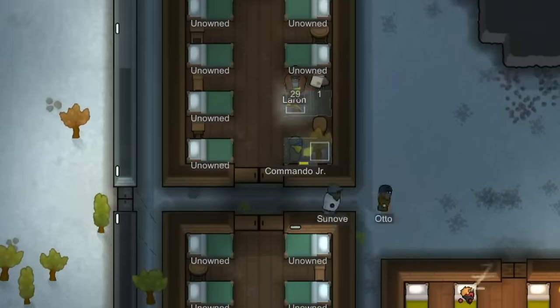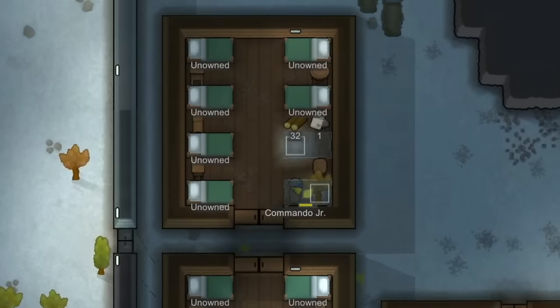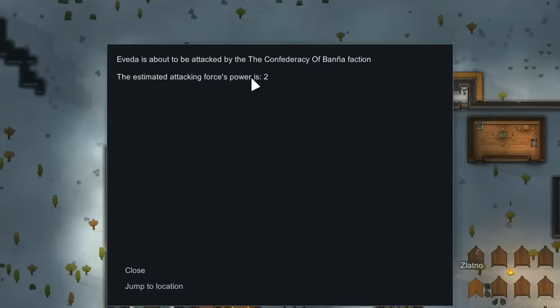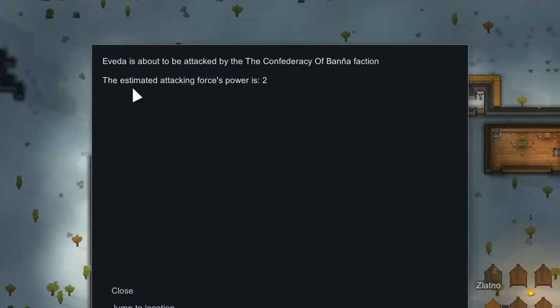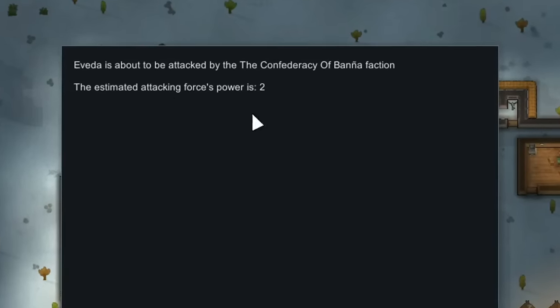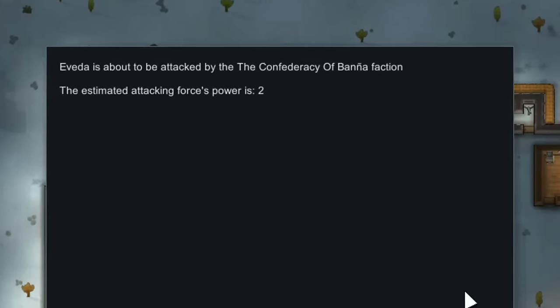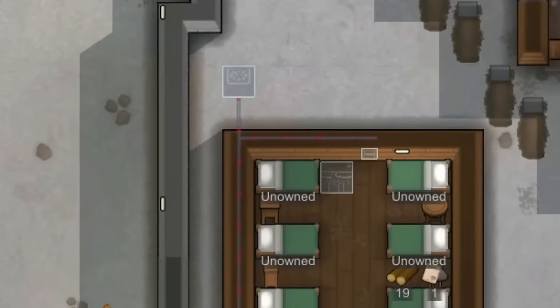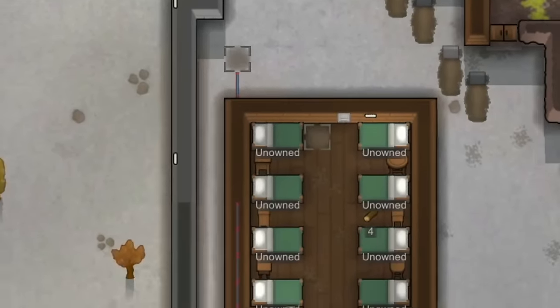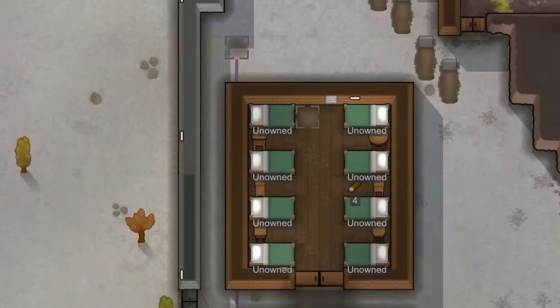The Confederacy of Banah — what are they going to do, attack one of our settlements? Oh no, that's exactly what they've decided to do. Unfortunately, the only thing we can really do here is hope that our squad in Iveta is ready to take on a raid from the Confederacy of Banah. Given the size of Iveta, this is a decent-sized raid for them, but of course I do have confidence that they should be able to handle the attackers with ease — hopefully.